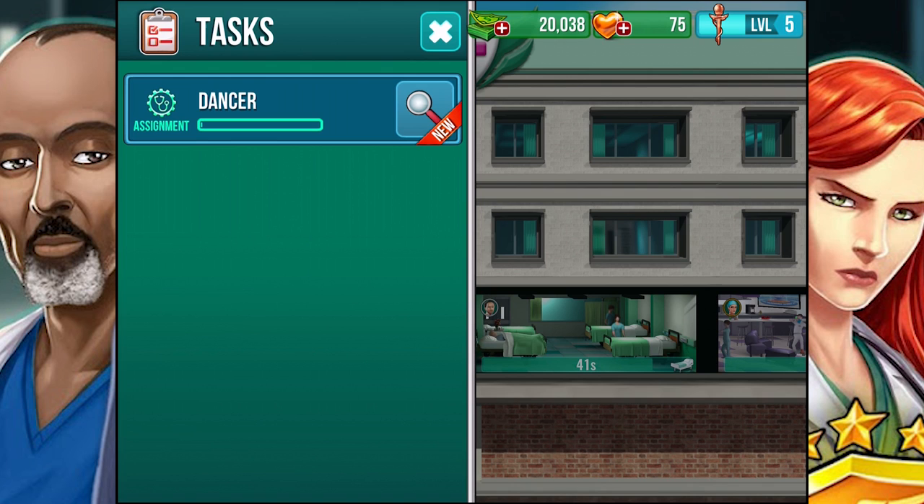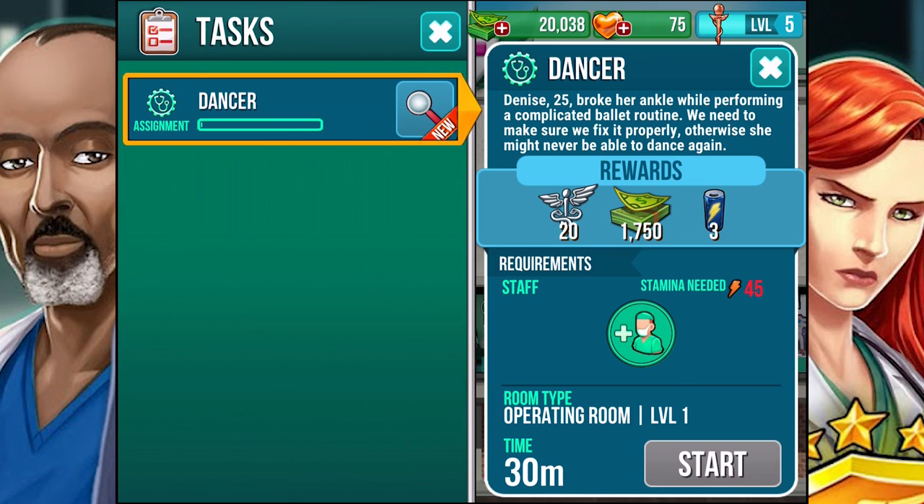We've got an assignment. Denise, 25, broke her ankle while performing a complicated ballet routine. We need to make sure we fix it properly — otherwise she might never be able to dance again. So you can't do all the surgeries yourself. This one is an assignment, and this is part of the resource management. We need someone on staff with at least a stamina of 45. She's a really good surgeon. Because of her skill, she might reduce the amount of time it takes to complete this task — right now it's going to take about 29 minutes. We'll hit start and off she goes.